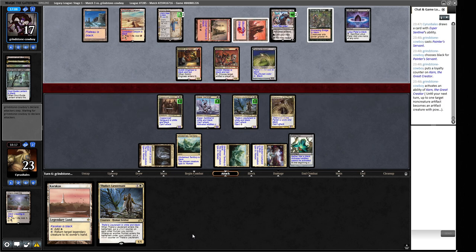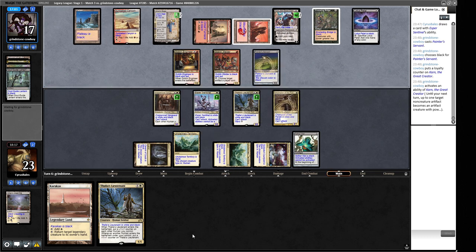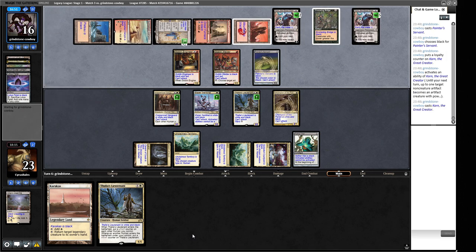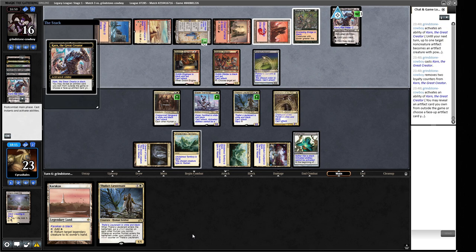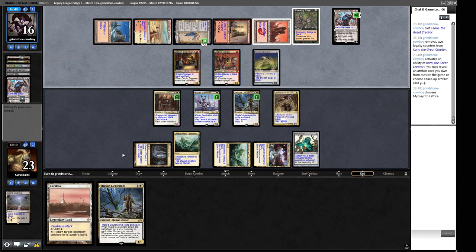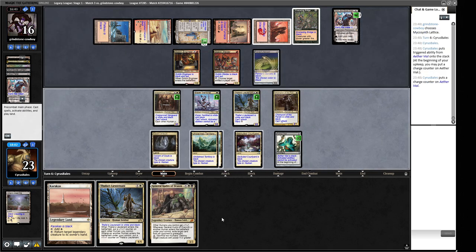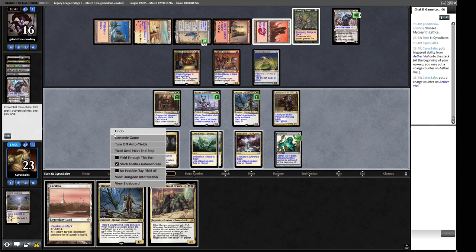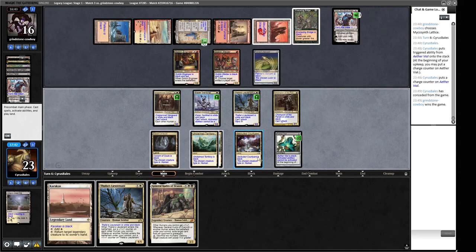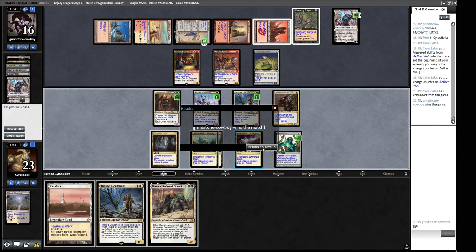They back it up with more cards to empty their hand, then Mycosynth Lattice appears — representing a Lattice lock next turn. We put a counter on the Vial and draw General Kudro, which doesn't help. Our opponent has us dead: they can either Lattice lock us next turn by getting another mana source, or they can get Grindstone to mill us out. We are dead in two different ways. We have two more rounds — let's see if we can scrape together some wins.